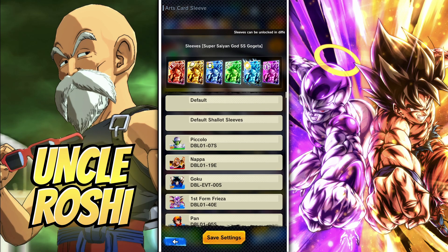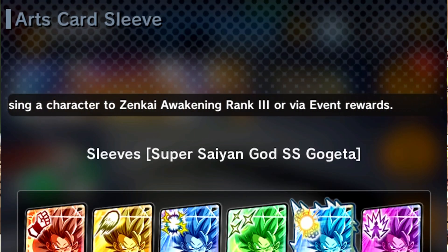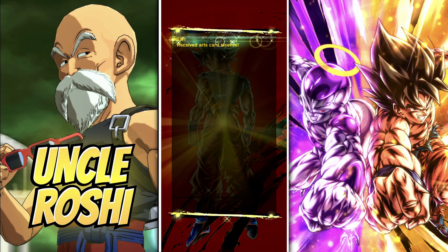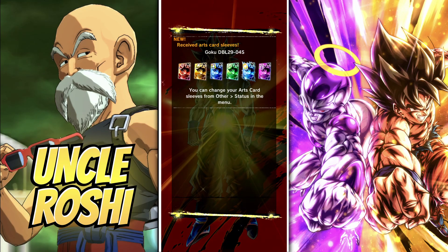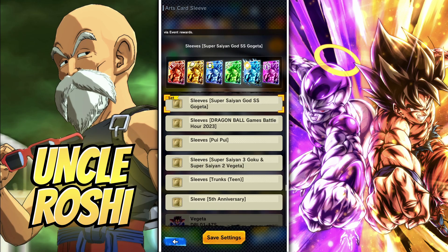On this screen you can view your current sleeve equipped and all of your other sleeve options. At the top of the screen, it explains that you can get more sleeves by raising a character to Zenkai Awakening Rank 3 or via Event Rewards. For example, you get these sleeves when Zenkai Awakening UI Goku to Rank 3. Some of the Event Sleeves are the 5th Anniversary Sleeves or the April Fool Events Pui Pui Sleeves.